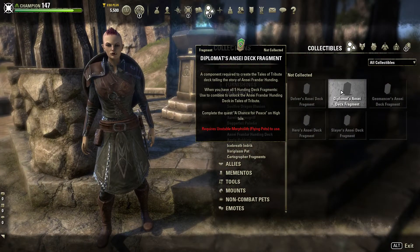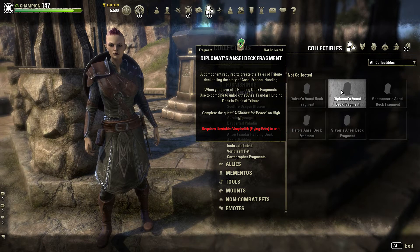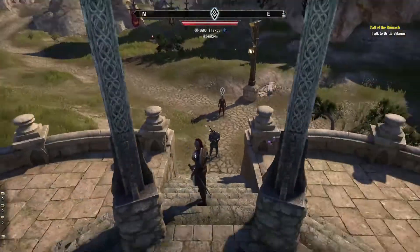That's a bit different for the second fragment — the Diplomats fragment — and that's a quest reward. You get it after completing the quest A Chance for Peace on High Isle. That sounds pretty easy.